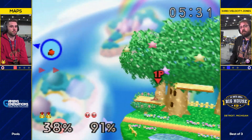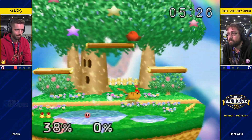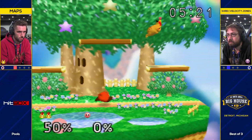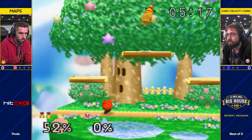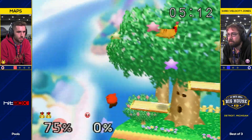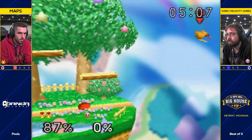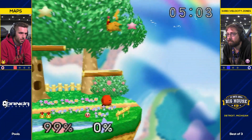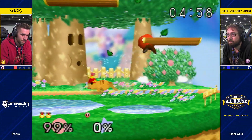Great up tilt. That's the thing — when you miss with that back air, you just throw out the up tilt, especially when Velocity Jones didn't have any jumps left. A crisp option select. Velocity Jones is the master of just baiting people into getting hit by up tilt. He doesn't really have those pivot up tilts on lock yet, but he'll let you just come to him.